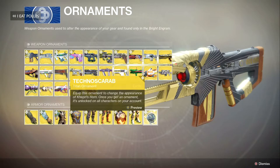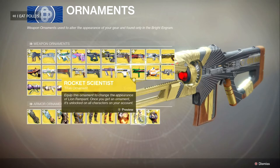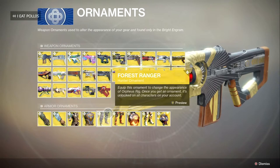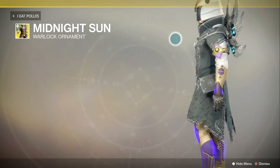Lion Rampant — Rocket Scientist, that's really cool. Vulcan's Heart, Hallowfire Heart, Trickster, Gemini Jester, Forest Ranger, Orpheus Rig, Dragon Shadow for the Hunter — and something called Timap which I'm guessing is a new exotic for the Hunter. For the Warlock, I am so excited to see this one — it's called the Midnight Sun. Oh my god, this is jaw-dropping. It is so sexy, I just want to get it now.